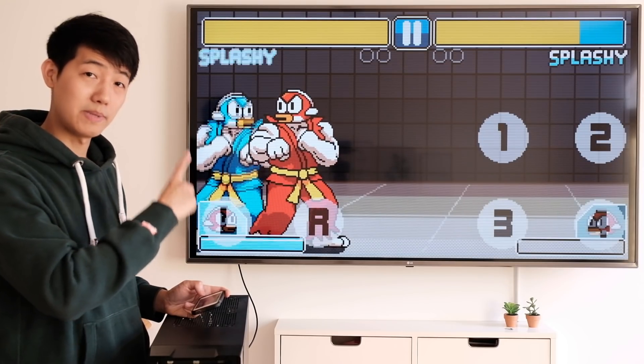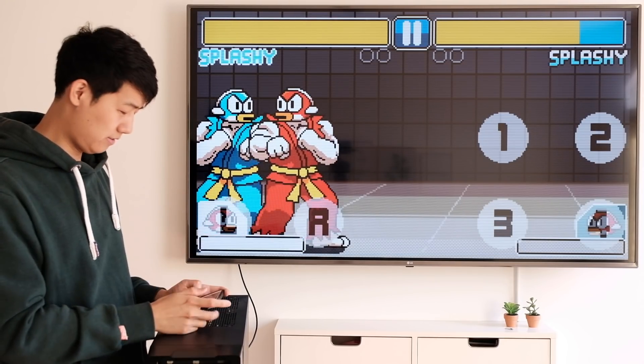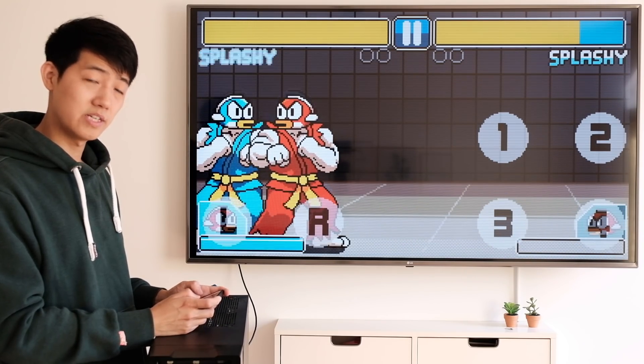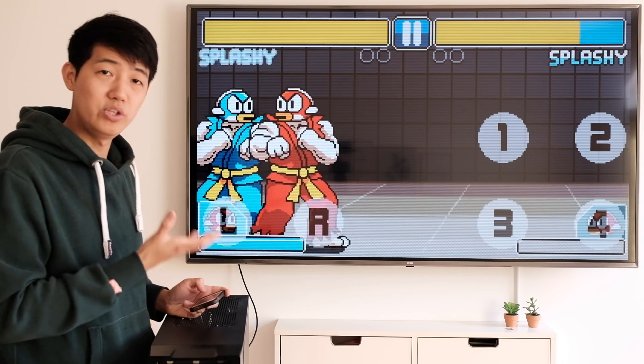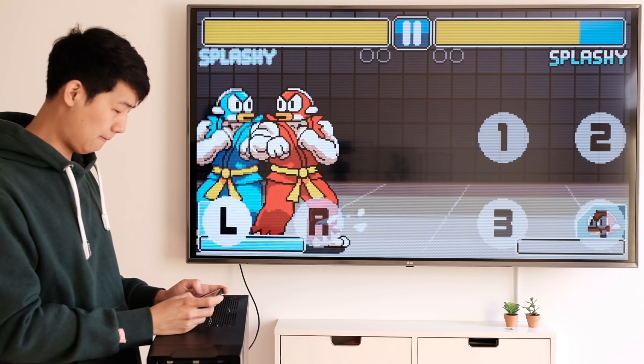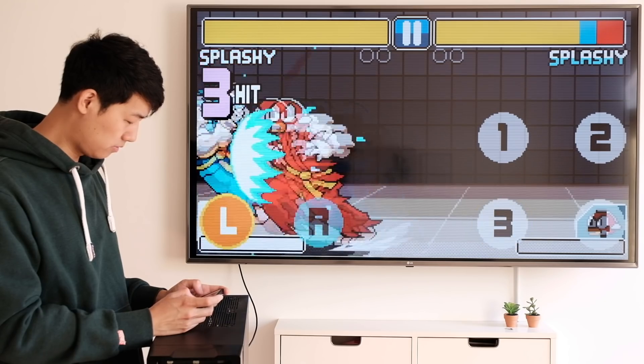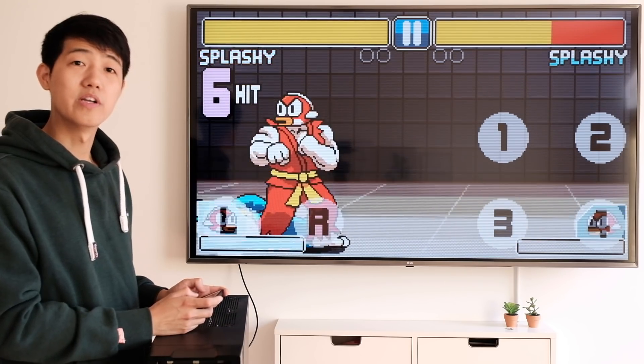Does it work in season 2 with Splashy, also known as Ken? Let's see. So after the shoryuken the second one doesn't hit normally, but now we're going to use that re-stand mechanic. There you go — it does work.